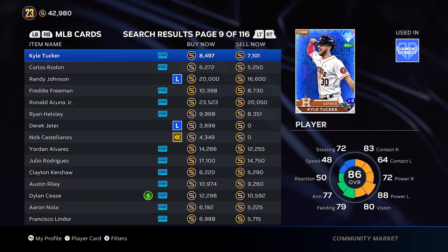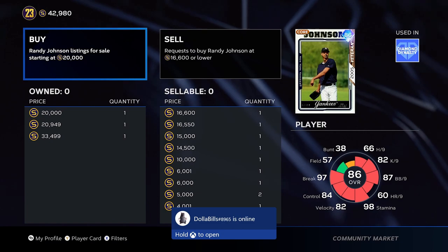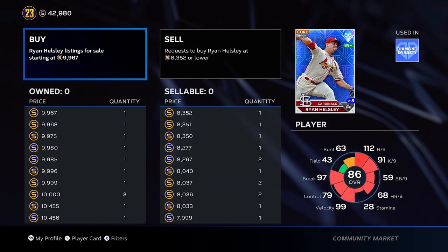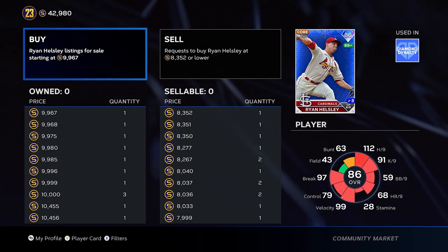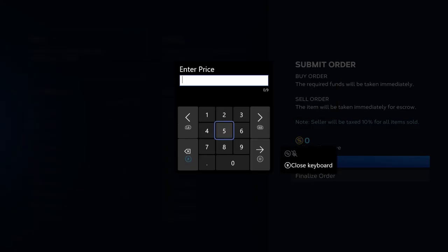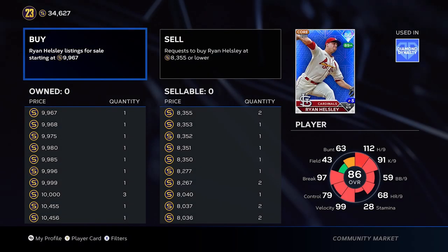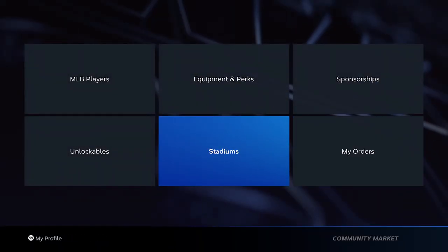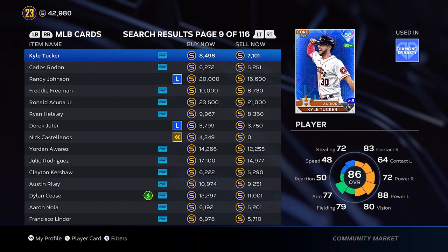The discrepancies aren't great right now — that's why you need a decent amount of stubs. Let's look at Randy Johnson. Another thing you don't want to see is like three cards on the left — you want to see a ton. Because what we're gonna do then is you don't want it to just get completely bombarded by lower offers. So for Ryan Helsley at eight thousand three hundred fifty-three, we're gonna put in a buy order at eight thousand three hundred fifty-three. Sometimes people overcut you obviously, so you have to go back — you can be patient and wait.